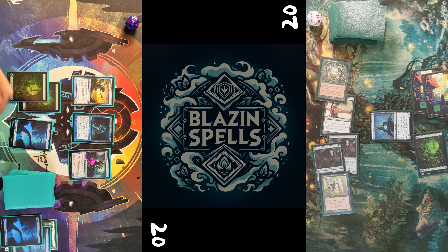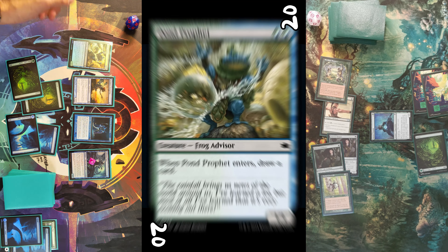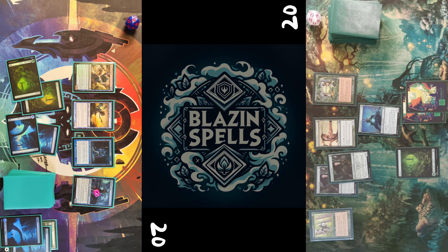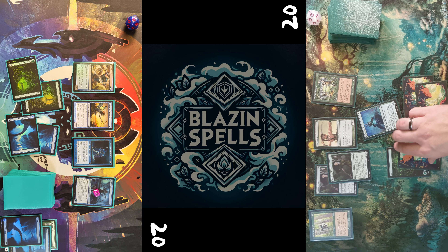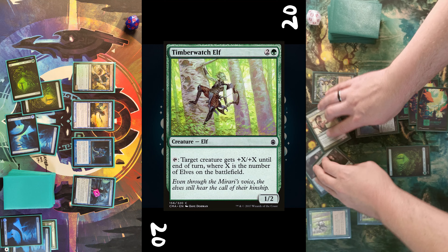I do scry end of turn — it's Persistent Petitioners — I'm not quite sure, I think bottom is right for this card. Draw, play a land for turn, then tap two mana, cast a Pawn Profit, draw a card, and pass turn.